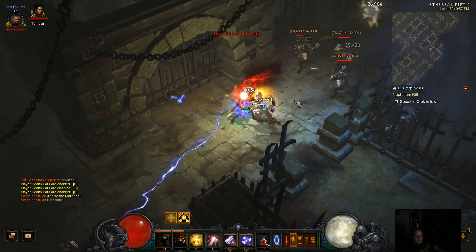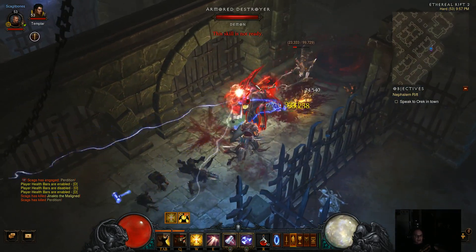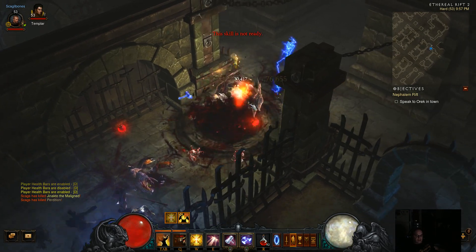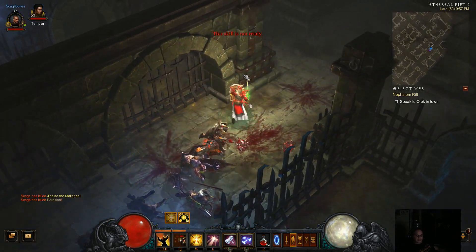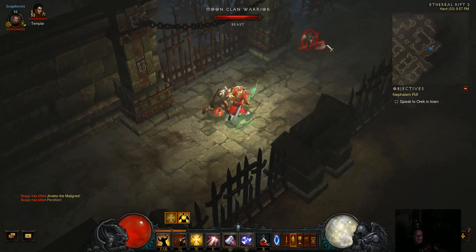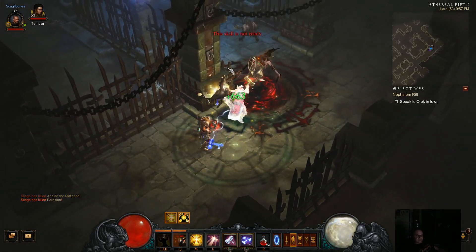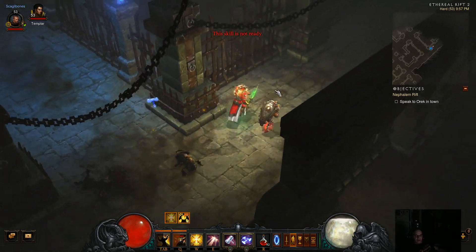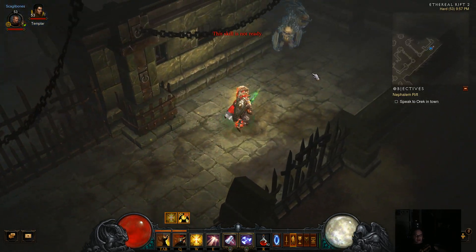We're only in Hard mode right now because we are leveling and our gear isn't really optimized. If I had a few more legendary items — maybe a legendary amulet and two legendary rings instead of what I've got now — possibly a legendary shield — I would probably run in a higher difficulty mode.